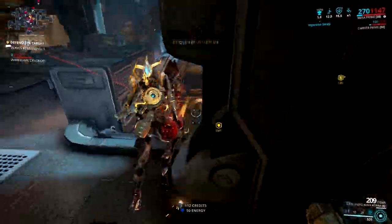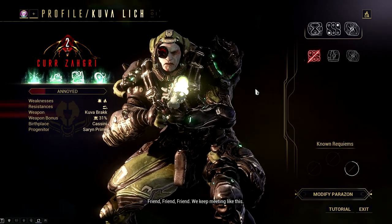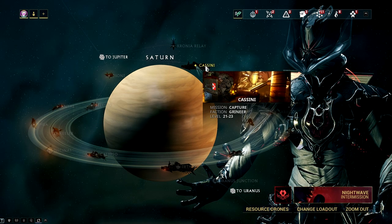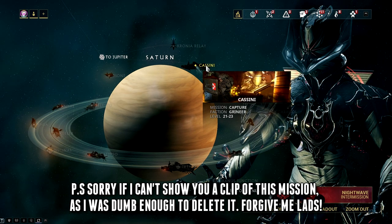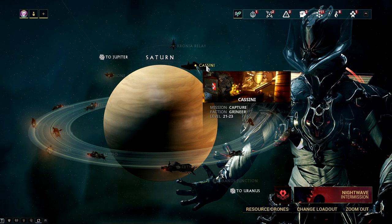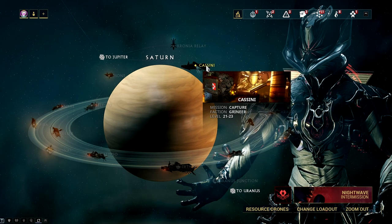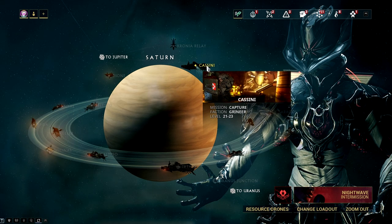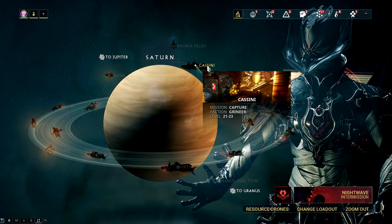Now that we know what you need, let's discuss how to create a Kuva lich. Players usually say you need to do level 20+ Grineer missions — skip this advice. Just do the capture mission in Cassini, Saturn, as this is the best node to create a Kuva lich. Once in the mission, capture the target immediately but don't rush to extraction. Give it some time, kill some Grineer units until the Kuva larvling appears and a red marker directs you to it. Once you down the larvling, don't immediately mercy kill it — check the weapon it's holding first. Note: hunting for Kuva larvlings in this node is one of the quickest ways to obtain Kuva right now. The larvling rewards 100 Kuva once downed, and the mission takes less than 2 minutes. This method is only available when you have no active Kuva lich.